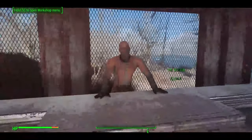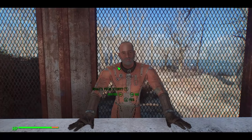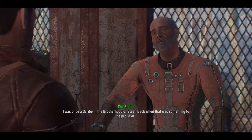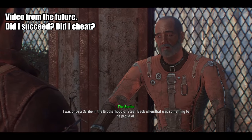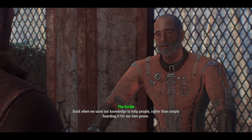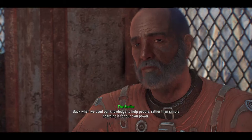Hello everyone and welcome back once again. This is part 3 of my perfect Fallout 4 playthrough. In this video I'm going to try to do something I've never done before, and that is acquire all of the level 4 merchants for my settlement without using any console commands. To understand why this is so frustrating and easy to miss, we should first look at how the level 4 merchants work.